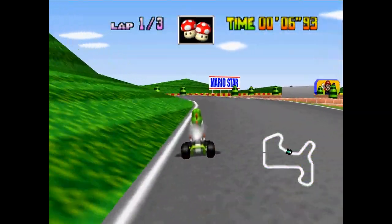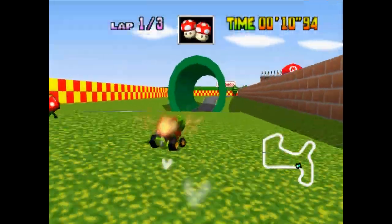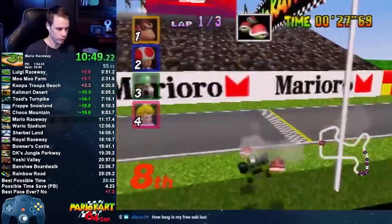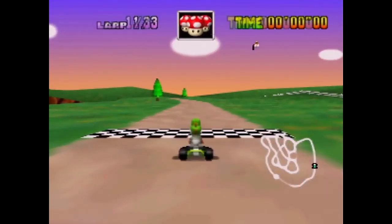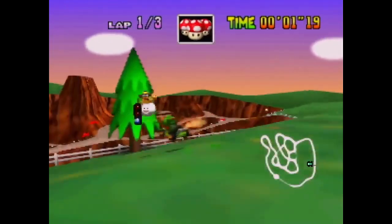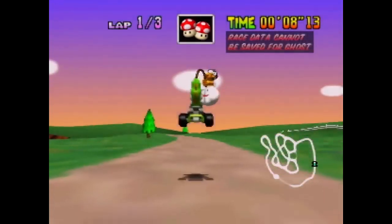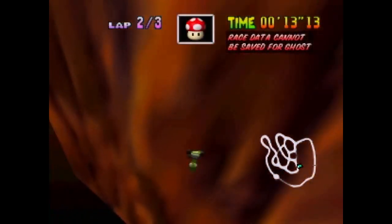If you've watched a Mario Kart 64 speedrun, you've probably seen many fantastic glitches being used throughout the run. Typically, these are found over the course of time as runners find new ways to break the game. Mario Kart 64 is a bit different, however, with the majority of skips being found shortly after the game's release, and all by the same person. This is how David Wan changed Mario Kart 64 forever.